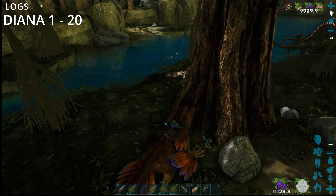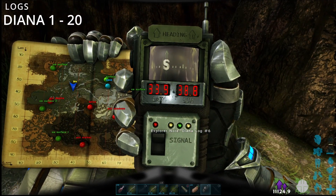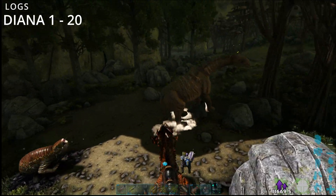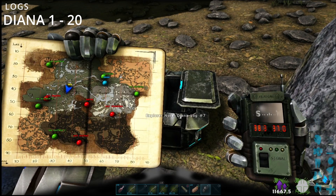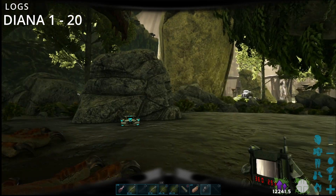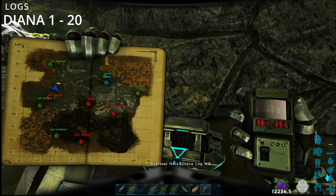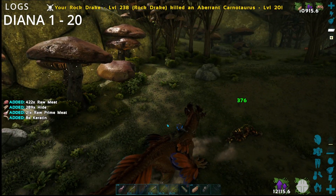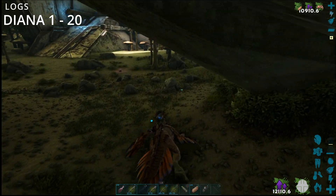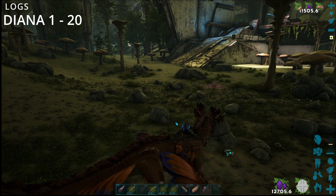Number six is at 33.9 by 38.8. Number seven is at 38.3 by 37 on the nose. Number eight is at 38.1 by 29.6.